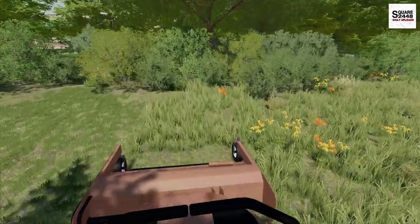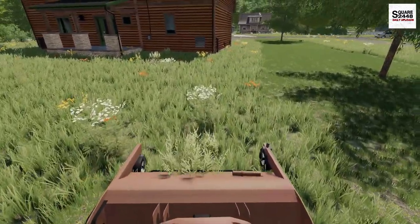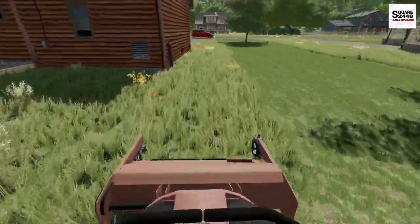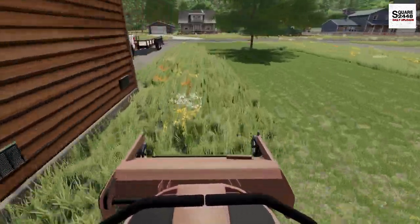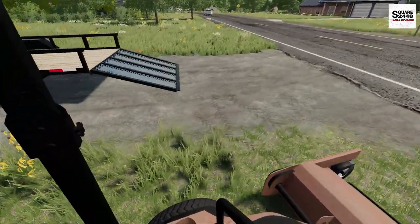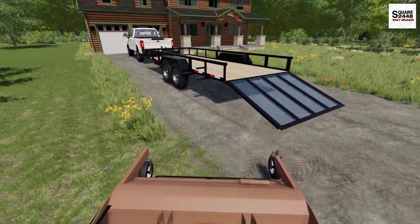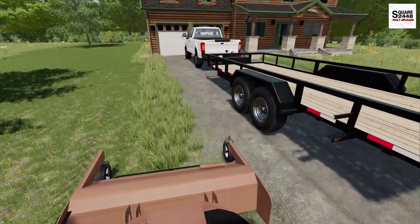I am a huge fan of the Grasshopper mower. It has a 72-inch front deck design which really helps out for scalping, and this thing is a very efficient mower. You can mow like three to four acres an hour and go about 13 to 14 miles per hour when cutting — it's a pretty quick mower.